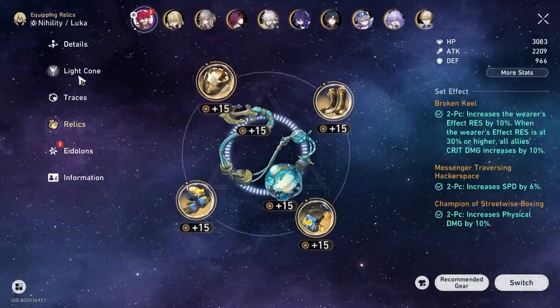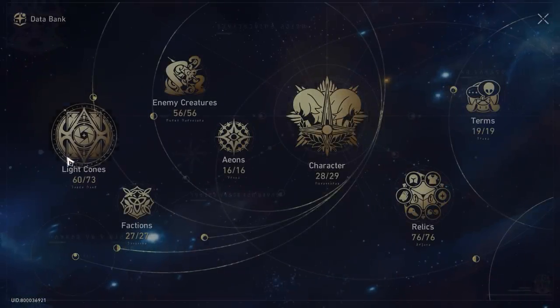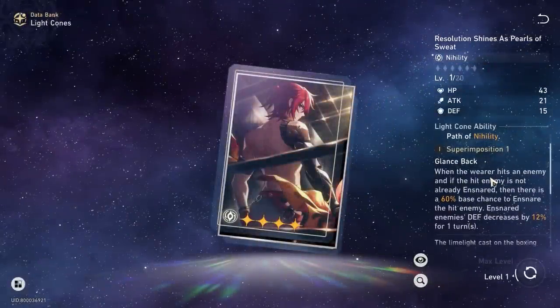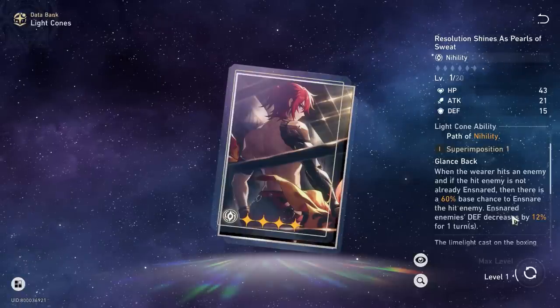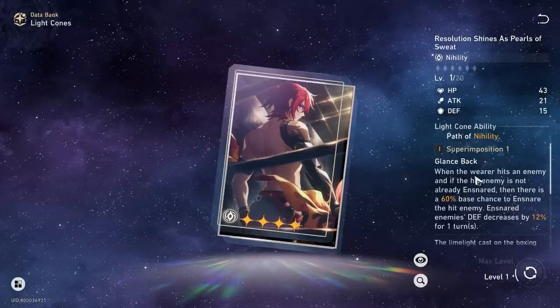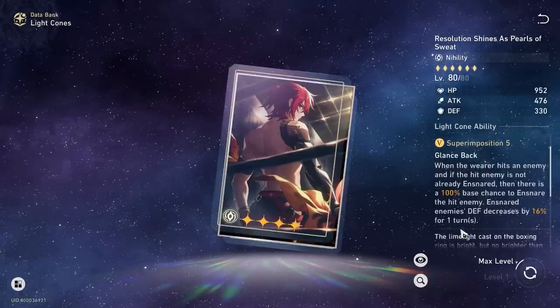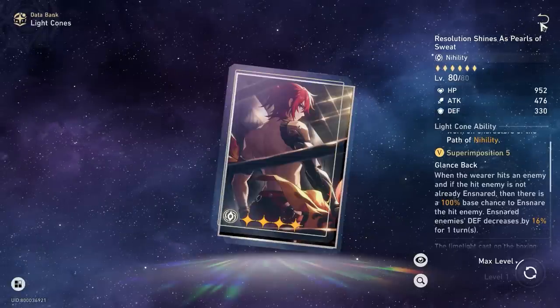So that is my recommendation for stats. Now let's go on to the light cones. Here for the demo I'm just using Fermata, but let's go to the databank where we can see everything at once. And if you guys are finding value in this video so far, do give me a like, comment and subscribe for more future content — we do this for every single new character.